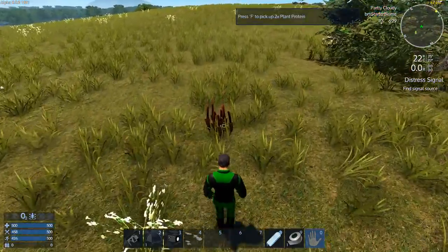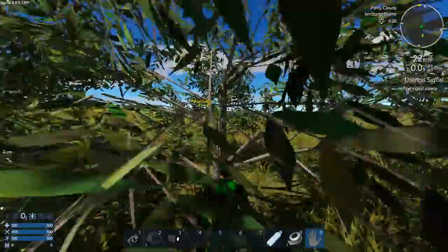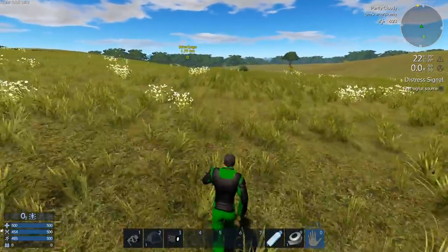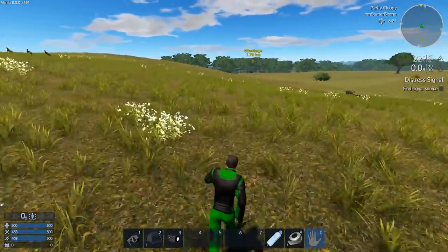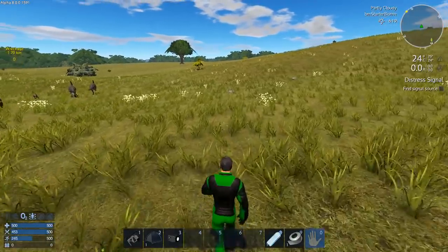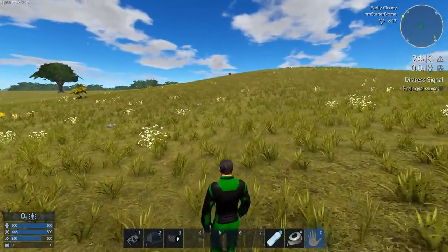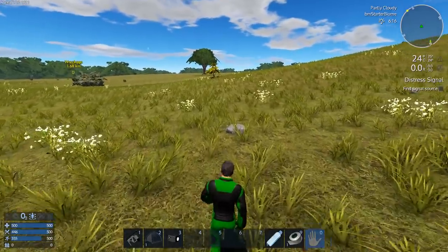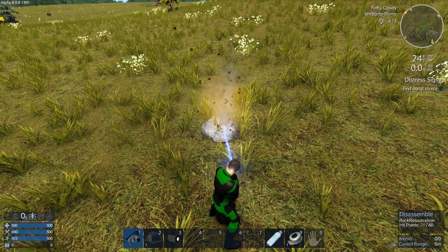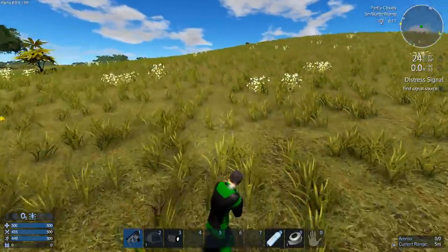This is some of the new stuff — this is plant protein now, used to make lots of food items obviously. Stamina management is going to be something in this game right off the bat with this survival tool. I see some stones over here. I spooked some creatures and they ran away — kind of cool new AI. I can smash these stones with the survival tool, but you can see it eats up stamina doing it — that's the trade-off.